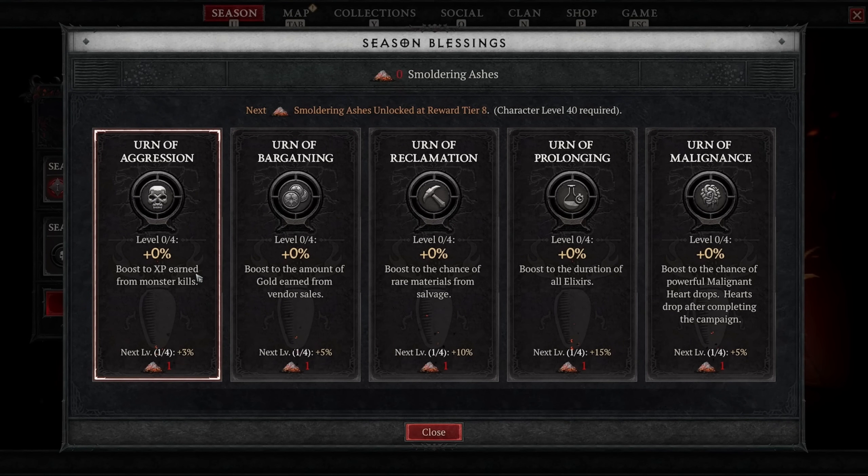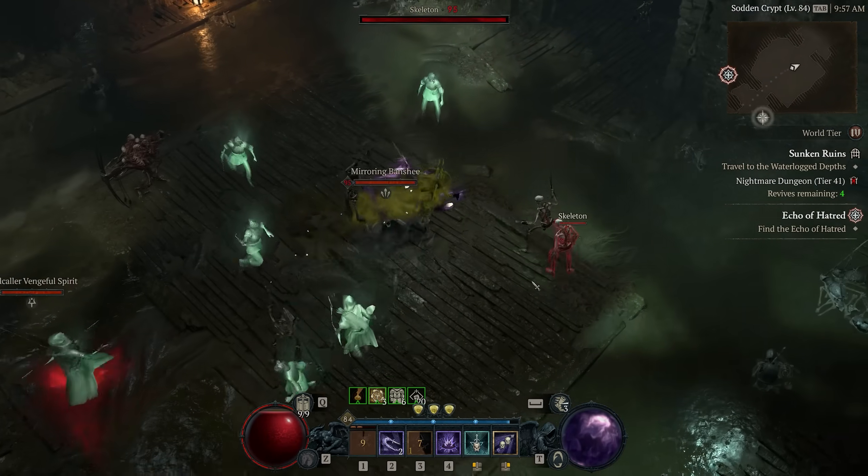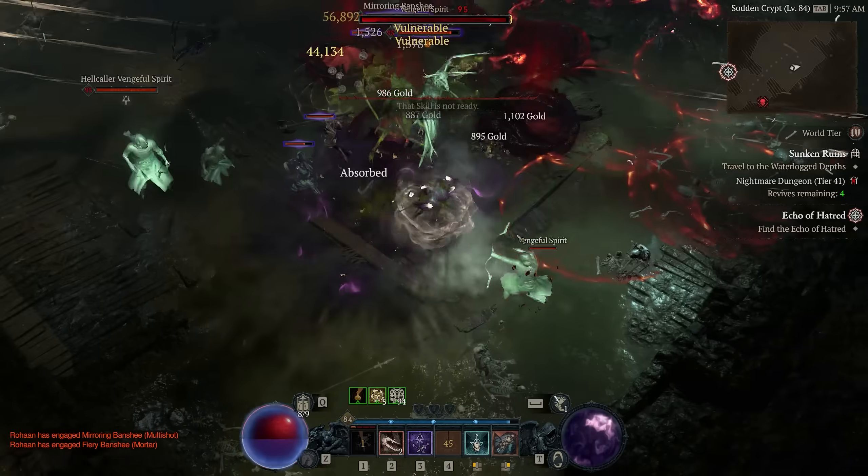One of the other resources we get by progressing in the free Battle Pass is the Smoldering Ashes — this is something everybody gets access to without paying. As you get Smoldering Ashes by progressing in the seasonal Battle Pass, you can unlock seasonal blessings. These provide very useful buffs for your seasonal characters, such as increasing XP from monsters, increasing the duration of elixirs, boosting the amount of gold you get, boosting the chance to get rare mats from salvaging, all the way to boosting the chance of getting powerful malignant hearts to drop — which is going to be one of the most important. This makes leveling seasonal characters a lot easier.